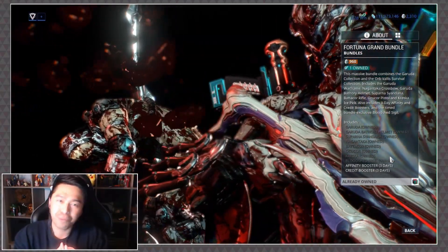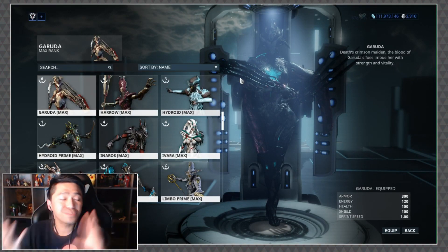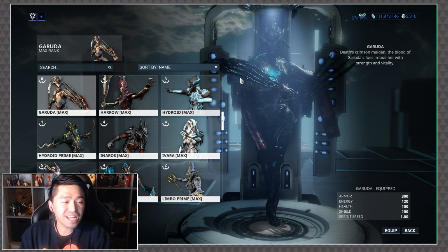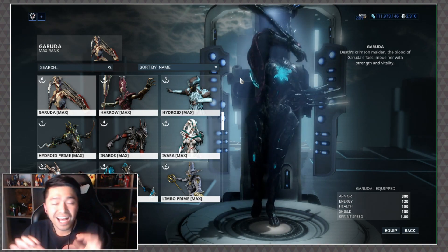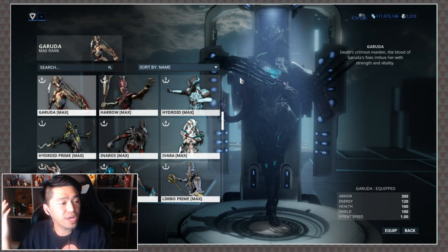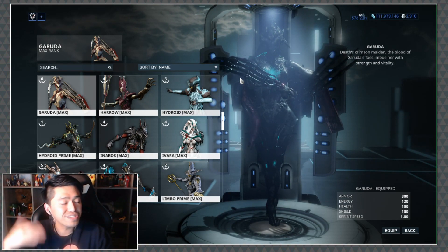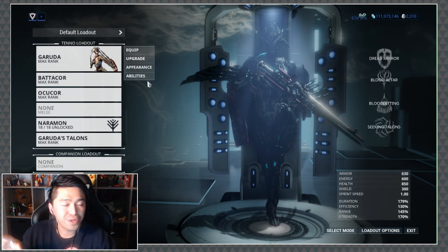Let's kick things off and take a look at Garuda's base stats as well as her passive. Straight out of the gate she has a good chunk of armor at 300, a little bit of extra energy at 120, but everything beyond that is a bit basic: 100 health, 100 shields, and 1.0 sprint speed.